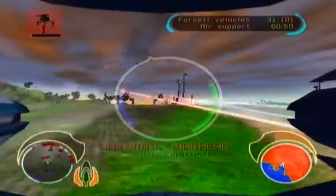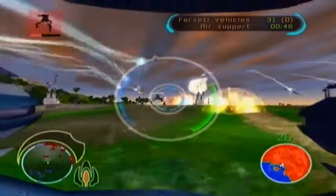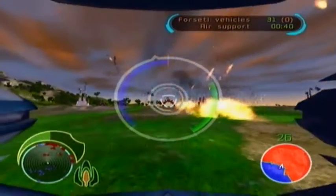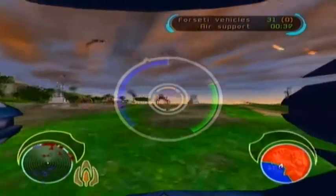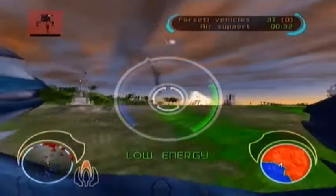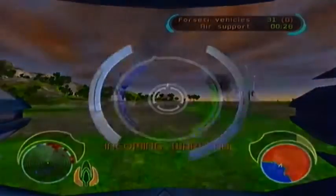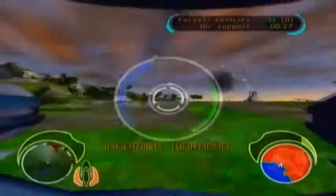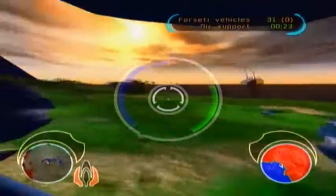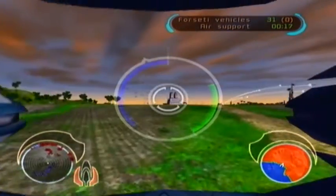Ouch! That did some damage. Fall back. These are sniping units, I believe. He's down. I think I've failed the secondary objective - 50%. What is doing the damage to my forces? What is taking out my Forseti? I need to move my line up.